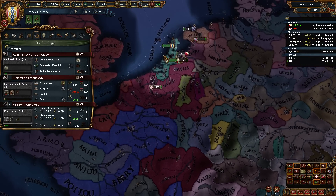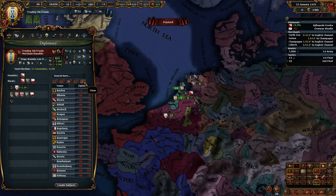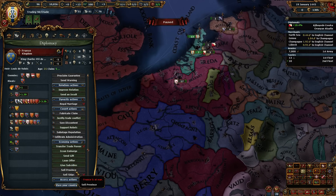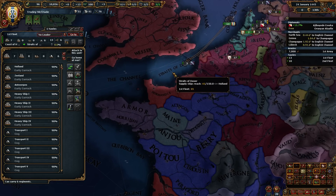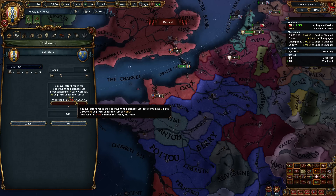We'll keep working on Burgundy. We need to find somebody who is friendly to us that we can sell stuff to. Let's go with all countries, sort by opinion - everyone hates us, there's no one that likes us at all. But France is kind of neutral. I want to see if France is willing to buy my heavies. Sell ships - we have no fleet in French supply range. I think mothballed fleets don't count. Alright, let's bring these guys out. Now they're within range.